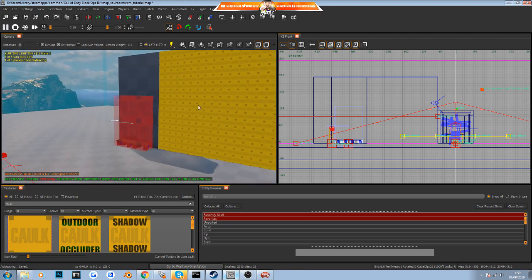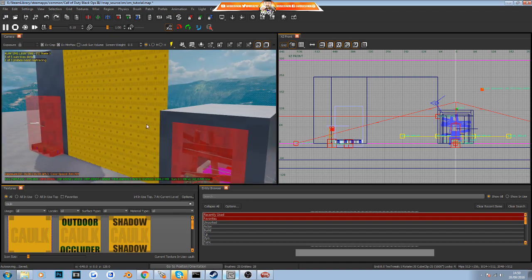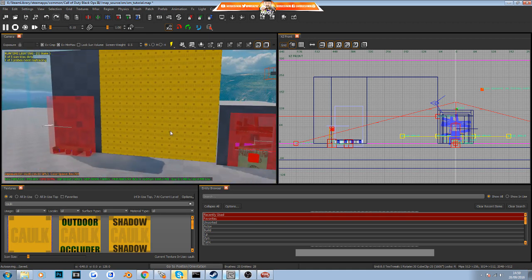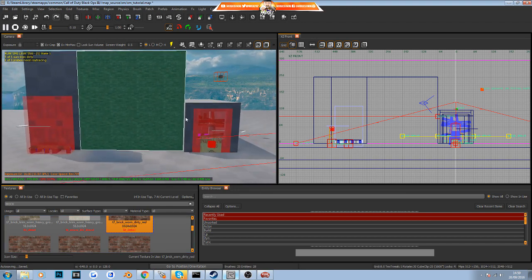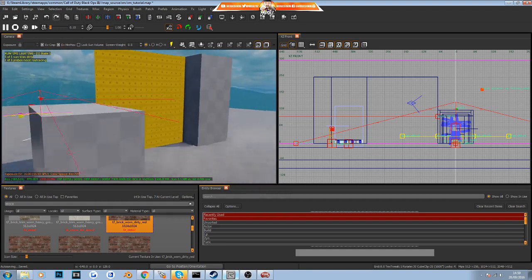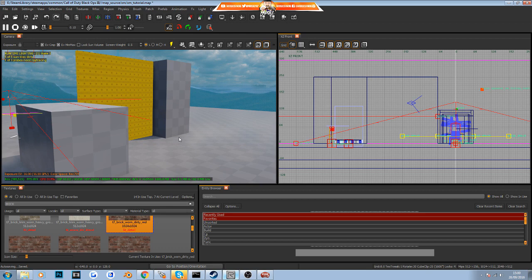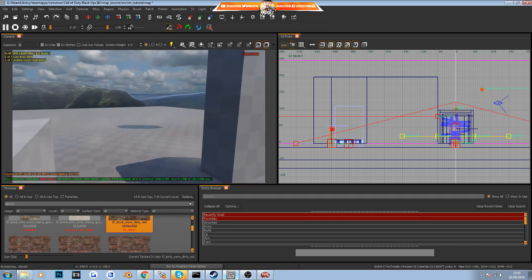Press F9 to exit game mode. We'll texture this wall and the surrounding walls. To select just the surface you want, hold Shift and Ctrl on your keyboard and click on it. Then go into your texture column, search for 'brick', and choose a simple dirty red brick texture. Press Escape to confirm — that wall is now painted. The back side stays as cork, so pressing F9 shows you can see through it from behind, which saves on rendering time.